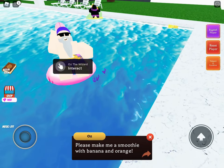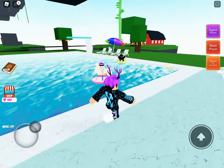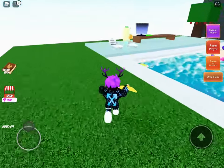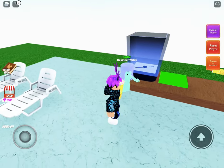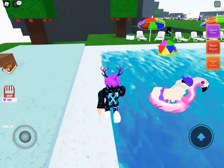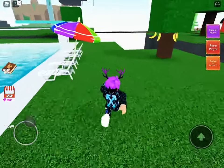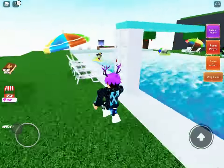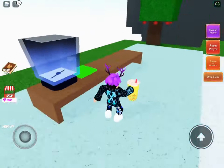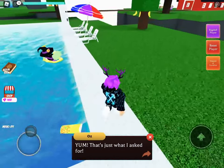Please make me a smoothie with banana and orange. So where's the bananas? I'm pretty sure we have to go to the trees. So we put in the blender. And we have to get our orange — oranges are with bananas, over here. I'm pretty sure we just have to give them all their orders and then it works. Yum, that's just what I asked for.